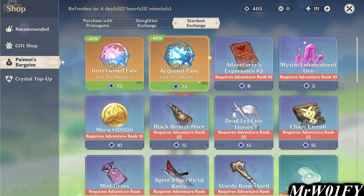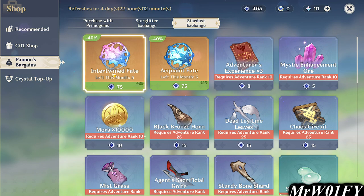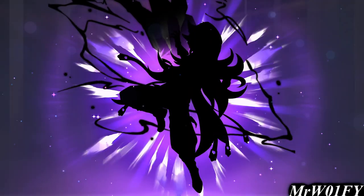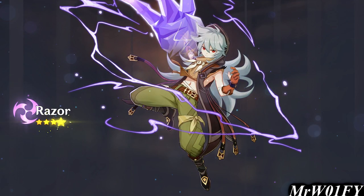In the Paimon's Bargain section, you can find some extra wishes at the cost of Stardust or Star Glitter, which are other examples of the game's free-to-play currency. It's up to you if you want to snap these up or save them for later, but I recommend grabbing a few more wishes from the Stardust section at least.